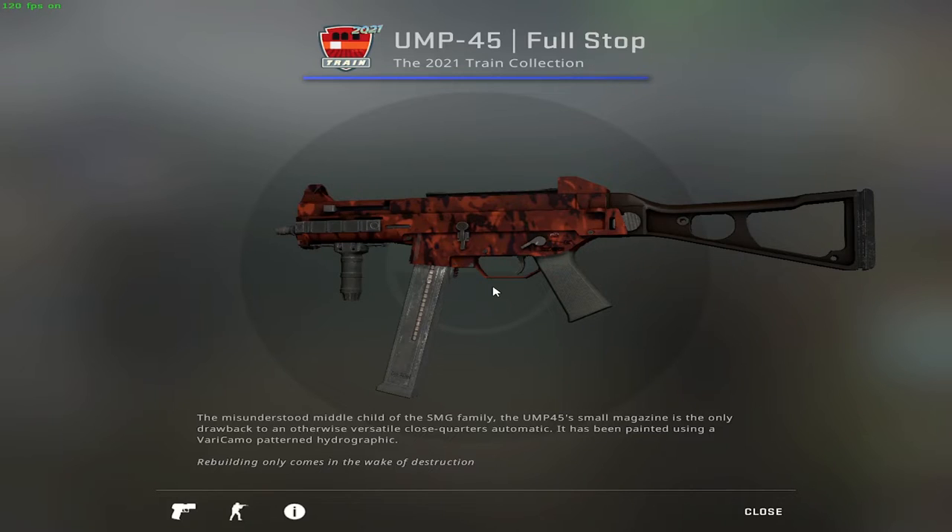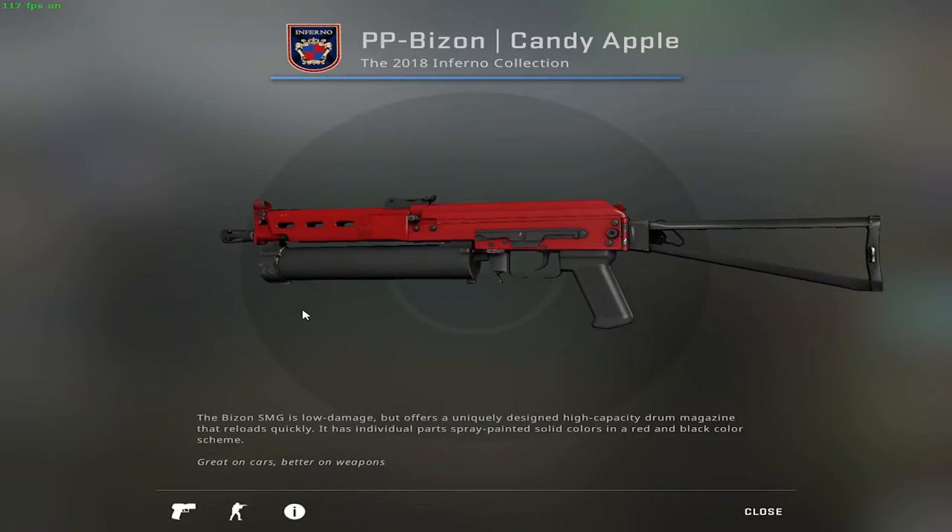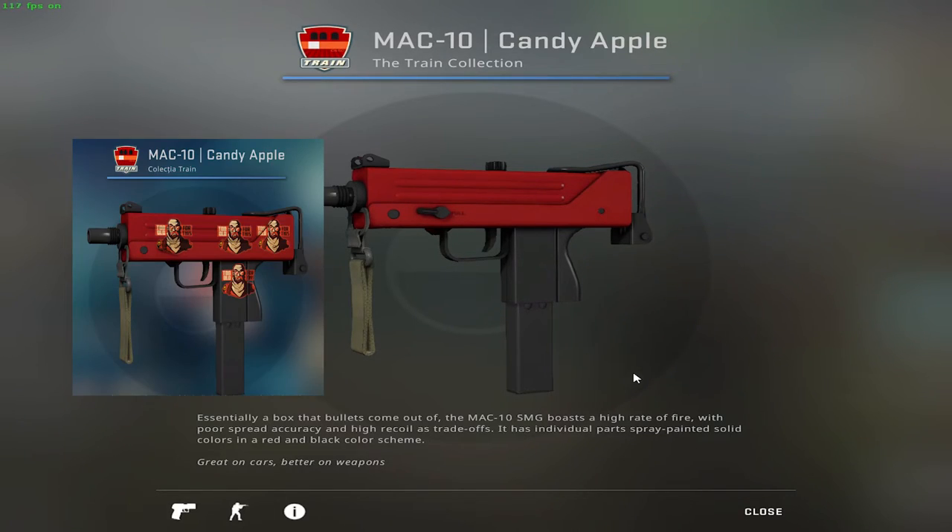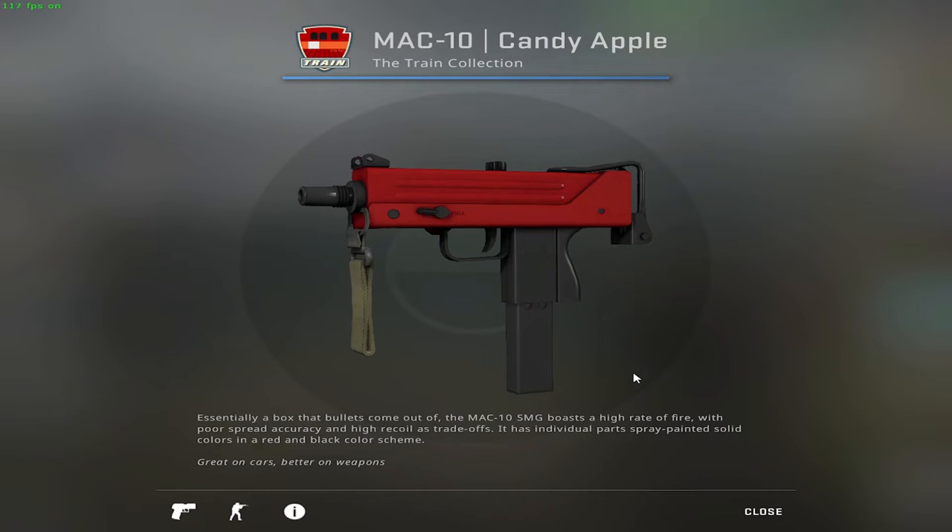For the SMG category I'll start with the UMP Full Stop in Factory New — 29 cents. Those two together in the same sentence sound like a wonderful duo, it means it's cheap. I mentioned earlier that there are many Candy Apple choices — the time has arrived. First is the PP-Bizon Candy Apple in Factory New, then there's the MAC-10 Candy Apple also in Factory New. This skin goes quite well with some crafts — I think all the Candy Apples do.